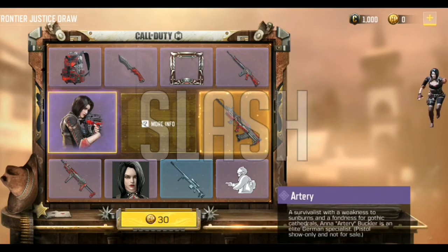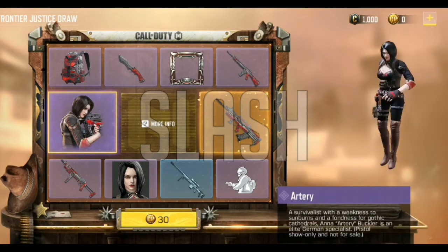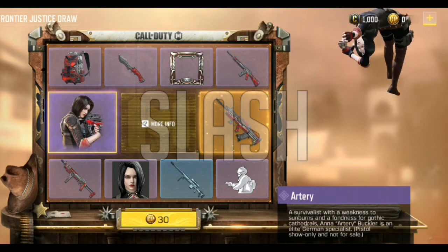We're also going to have Anna Artery Buckler as an epic character skin.